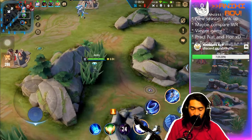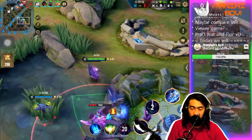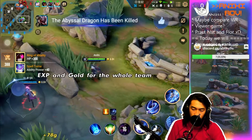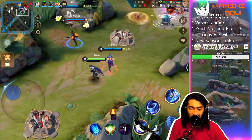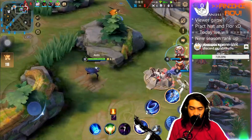Go in, auto attack, go in, auto attack — hit an ability, slide another step to catch them and then they'll die. Try to hit the people with your slide though, I think we covered that previously. Big fight coming in now — everybody is just slowly getting ready.